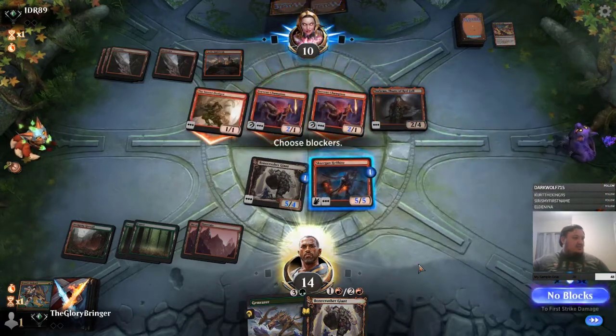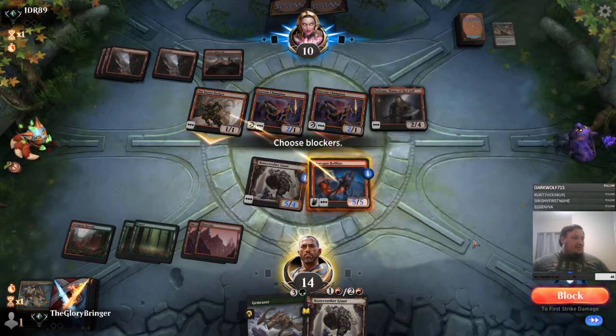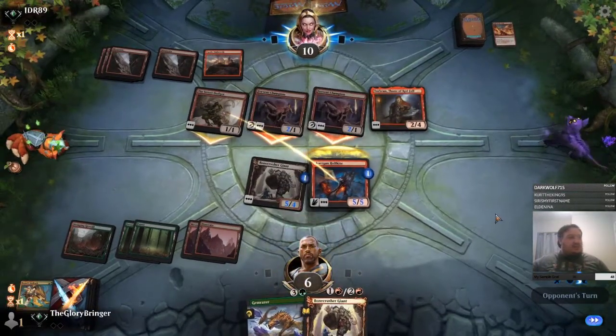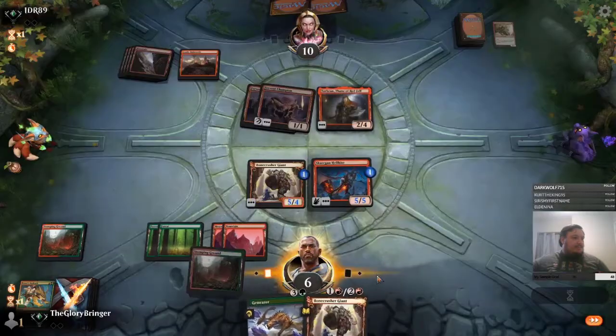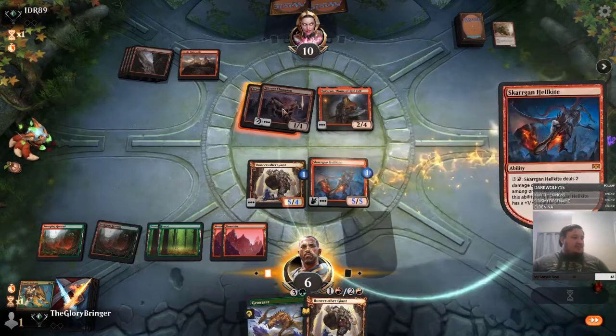2, 4, 6, 8, 9, 10. Just block like that, I think. He's got +3/+3 for 1 mana — that's fine.